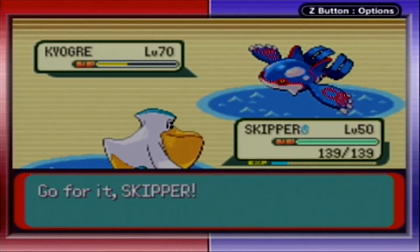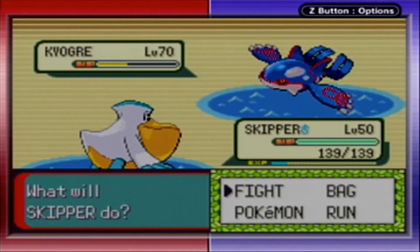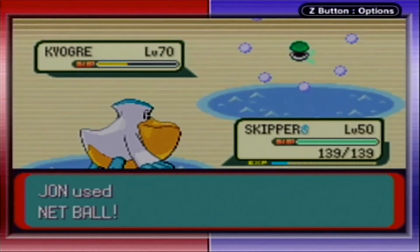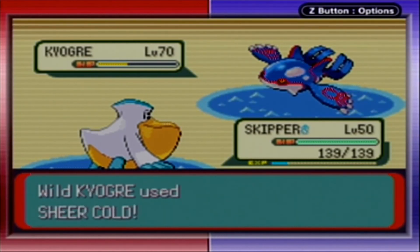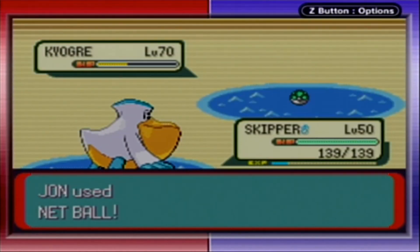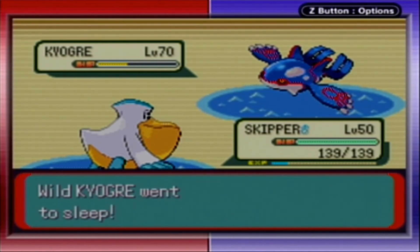Skipper, can you use a move? The Rain will not go away as long as Kyogre is out unless I switch the weather, which I don't have a way of doing. Sheer Cold finally missed. It usually goes for Rest whenever I do this — he goes for Rest a lot. No shake there.